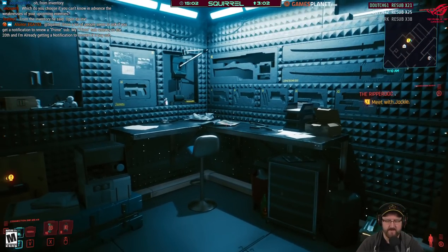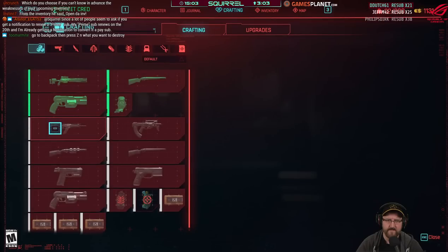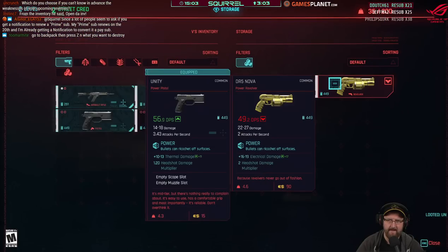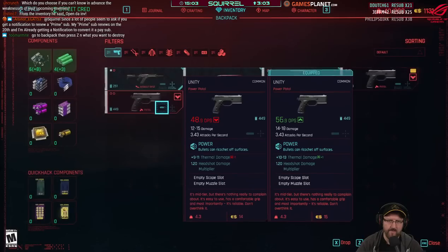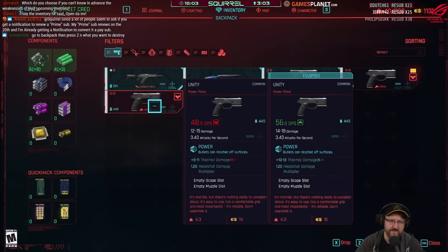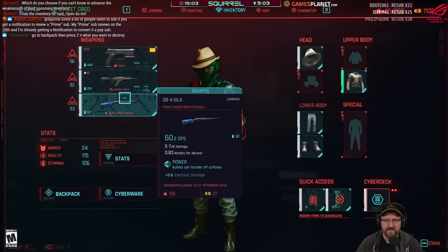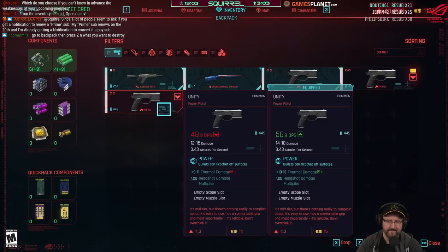Someone in chat says to open the inventory, go to the backpack, then press Z on what you want to destroy. Let me try that — bring up the backpack inventory. Look — Z to hold. So if you're in your regular inventory you don't get any option to deconstruct, but if you're in the backpack you do get 'hold to disassemble'.